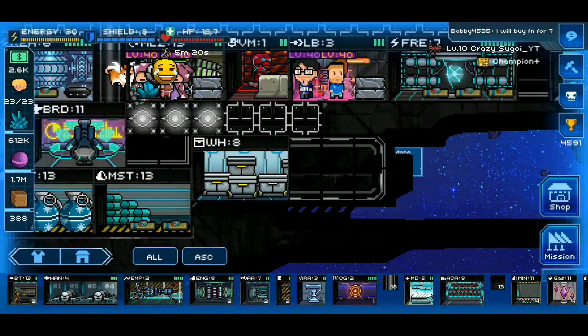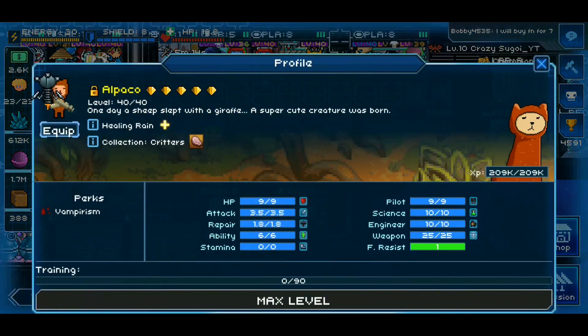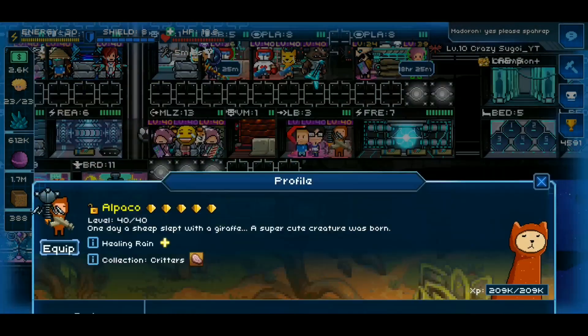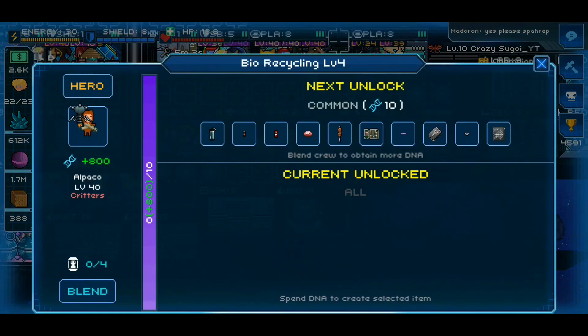Last but not least, we have the bio room, or recycler. To show you its function, I'm going to unlock one of my crew — my alpaca — put it into my bag. When I click on my bio room and click recycle, everything is locked right now. This blender or recycling room basically just allows you to recycle crew that you don't need into useful materials through a currency referred to as DNA.